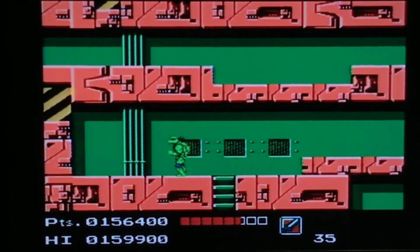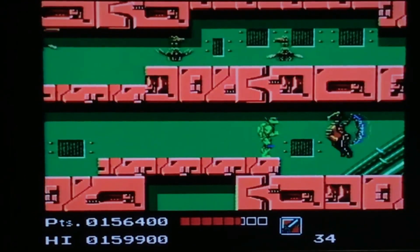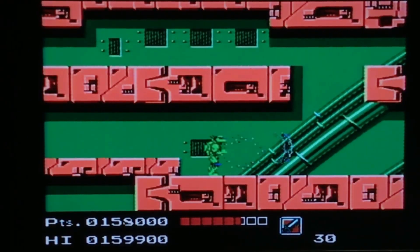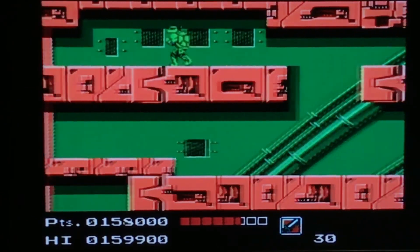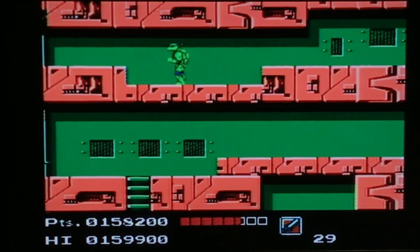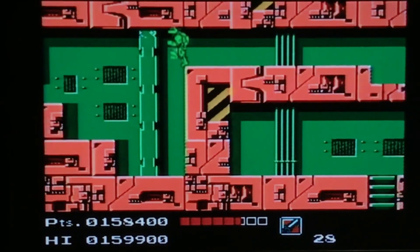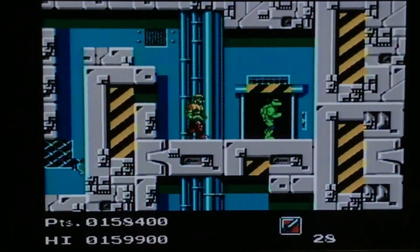Since we have all the Ninja Scrolls, we just want to use those liberally — there's no point in trying to save them. This is why we spent so much time on the last level collecting them all. We just want to take out everything, even these little obnoxious things, since a lot of them will take two hits. Just use the Ninja Scrolls, get them out of your way, and don't take any damage. Just keep moving.